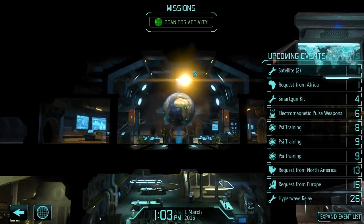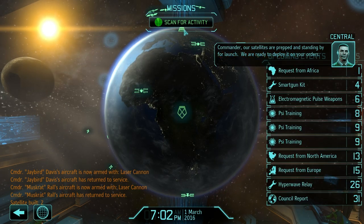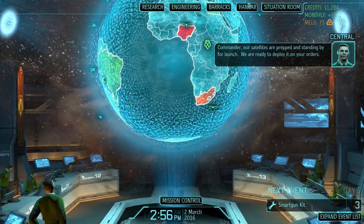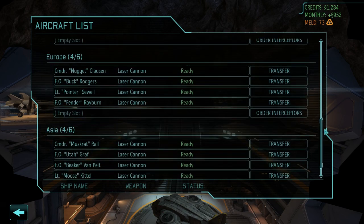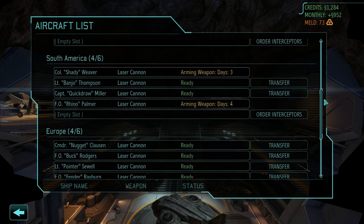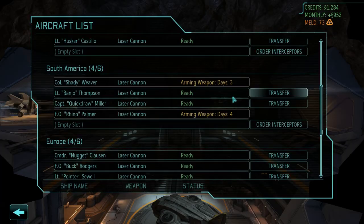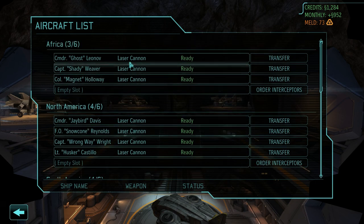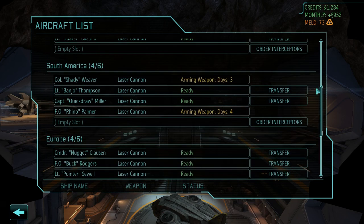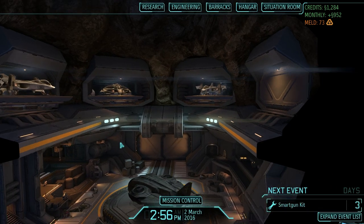Let's see what our first mission of March, our year-long anniversary, is. Our satellite is prepped and standing by for launch - we've got two spare satellites. Are all of our firestorms ready to go except for South America? We've got Asia covered, Europe covered, North America with a firestorm, Africa with a firestorm. I'm one interceptor short to have three interceptors plus a firestorm in each region, but it'll be fine - we can move them around.